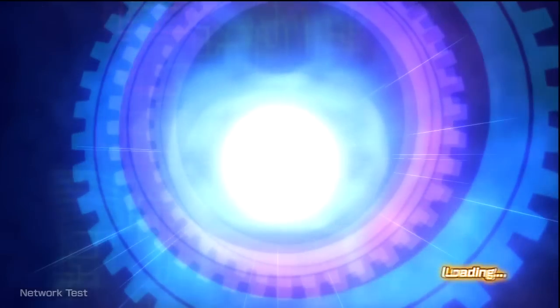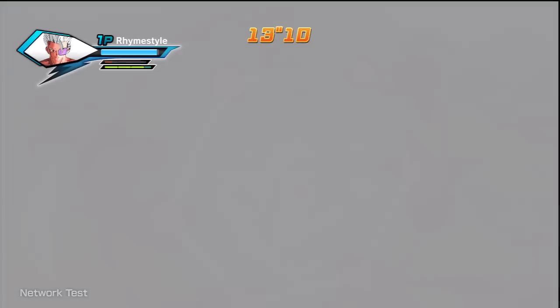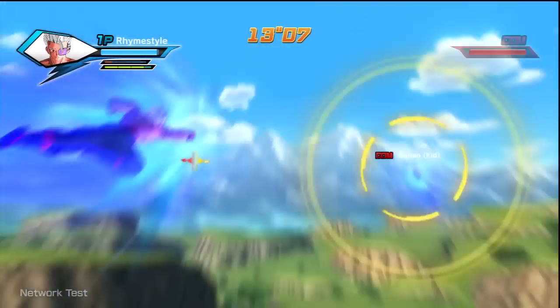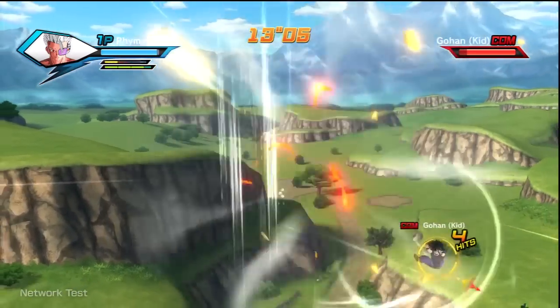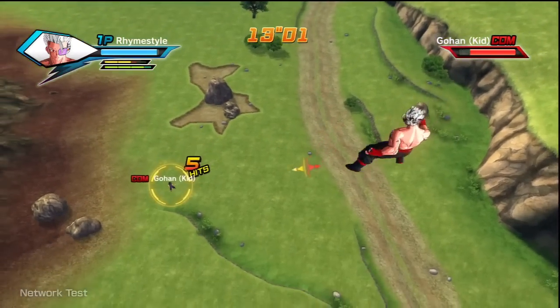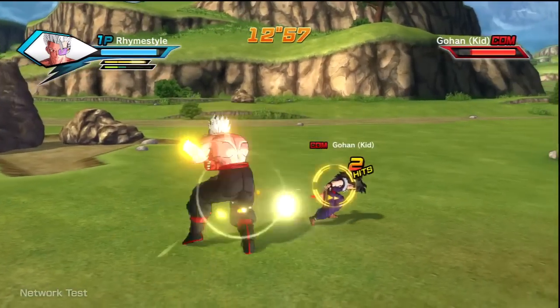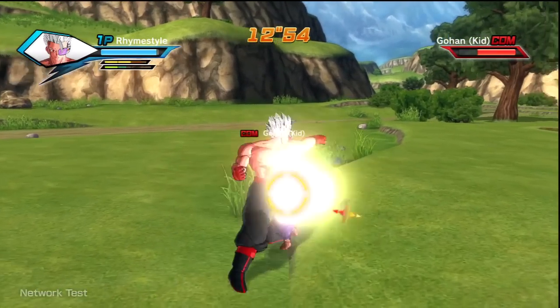The new system works like this: when you go into your Super Saiyan form, your ki gauge starts to drain just like before, but you have the option to charge it if you have the charge equipped as one of your super attacks. Theoretically, you can keep charging and stay Super Saiyan the entire match if you want to. While you're in your Super Saiyan form, you're stronger, faster, and super attacks and ultimate attacks still do drain from your ki. And of course, if your ki hits zero, you're right back in your base form.